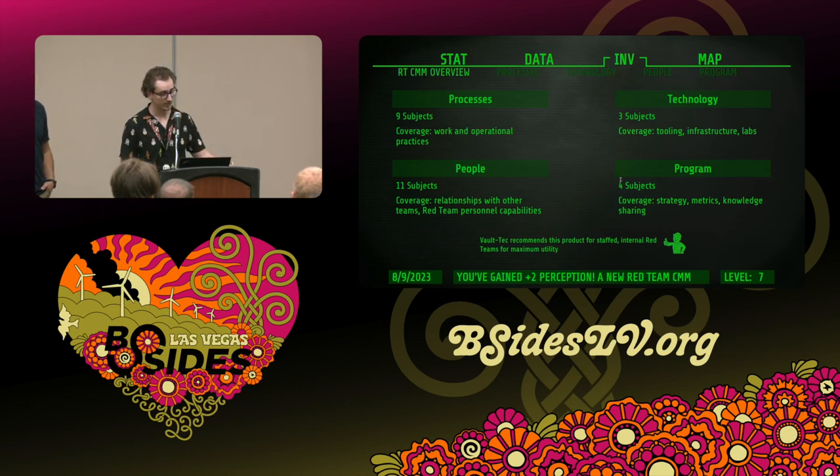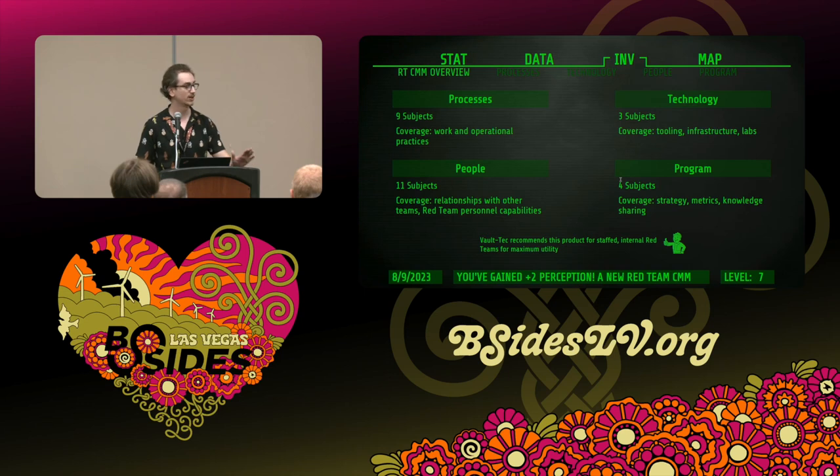You're trying to get to the place that's acceptable for your leadership and works for your organization. Second caveat: Vault-Tec recommends this is for internal teams that are staffed. Consultancies can use elements of it, but they'll care about things not in the model — like a lab that accounts for multiple client EDR products — versus an internal team that only needs to match one. Conversely, consultancies won't need enduring relationships with your internal legal team or defenders. It's also for staffed teams — not an off-sec manager overseeing third-party assessments, not pen testers who sometimes do red-teamy things, and certainly not Larry who stays late on Thursdays.